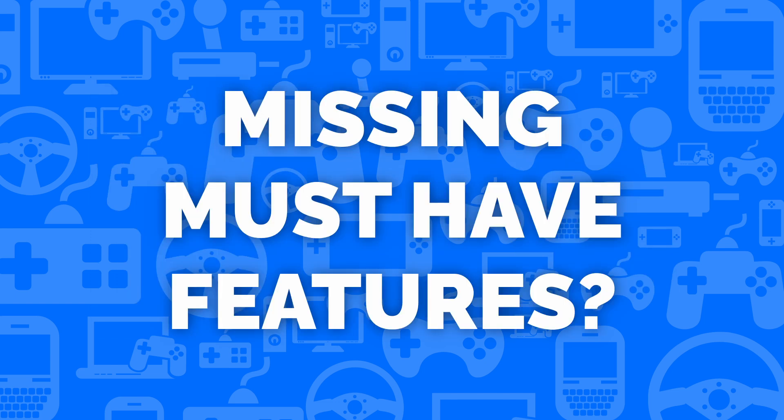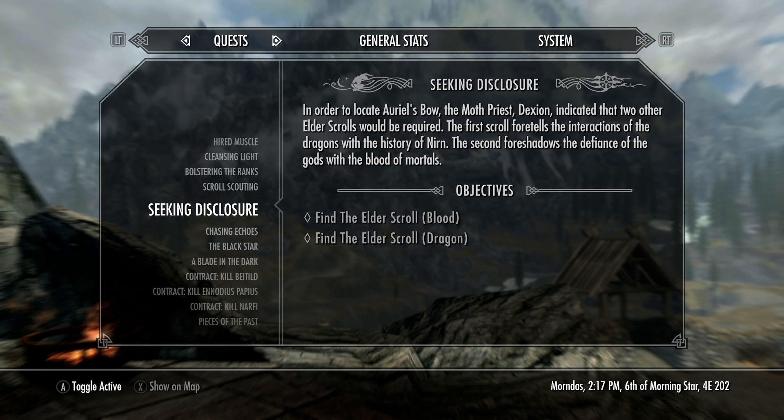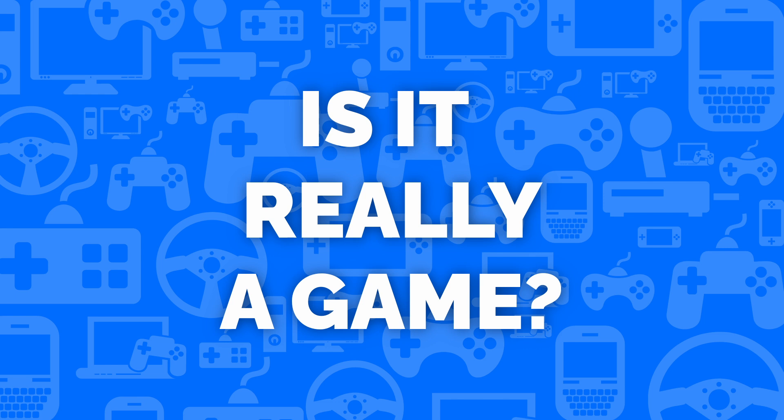If any of the features in the Must Have category are missing, what we make can't be considered a game, even if we finish all the features in the other categories. You can add sidequests, skill perks and crafting to Skyrim, but if we can't move our character, attack enemies or pause the game, can we really call it an RPG?